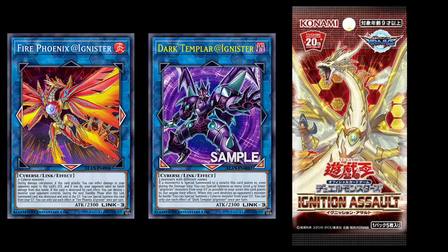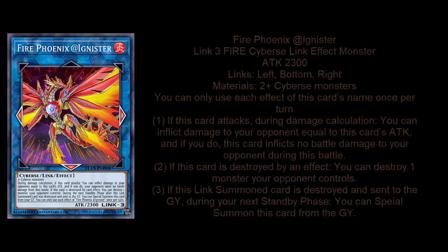What's up, B2 Capital G here checking out another one of the @Ignister boss monsters that just got revealed, coming out of Ignition Assault. It looks like the archetype is going to get the entire attribute spread, because this is actually the Fire boss monster for the archetype — similar to Shadoll and Invoked decks that get boss monsters for every single attribute.